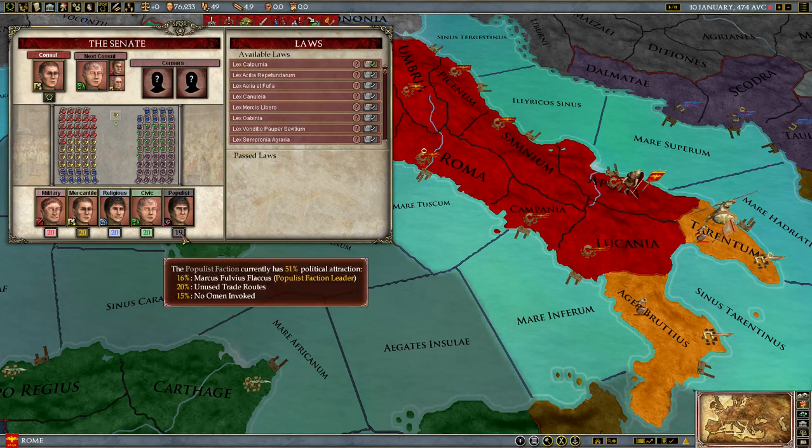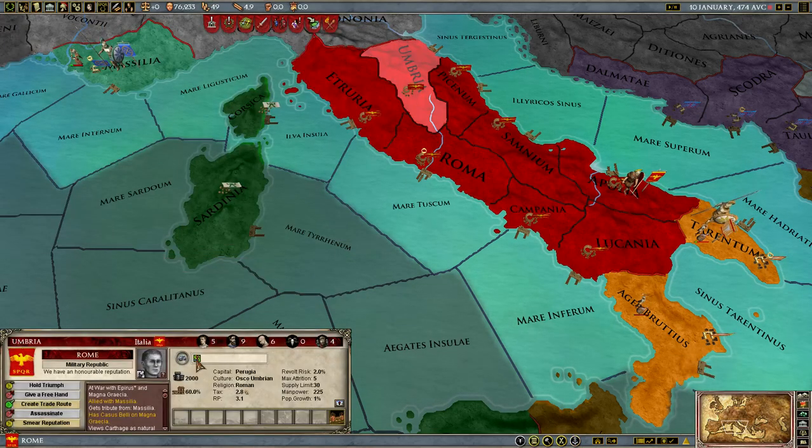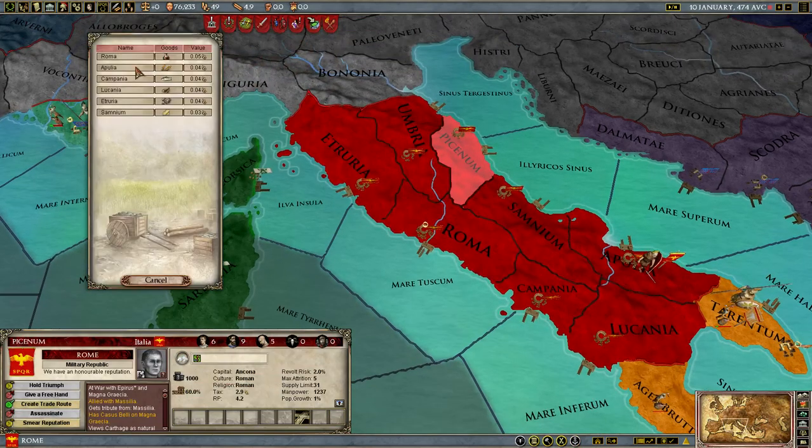The populist faction is actually a measure of how terribly you're running your country. The populist faction gets big — it's basically the game's way of kicking you in the nuts and telling you to get better. Right now the populist faction is incredibly attractive for a few reasons. The first one: we have unused trade routes. If you aren't efficiently using all of your provinces as trade routes, you're going to get hurt.